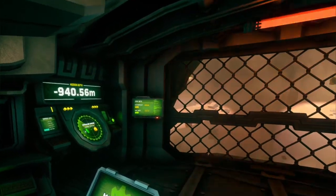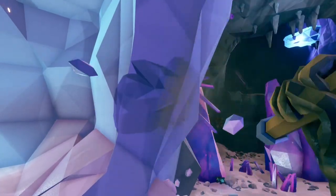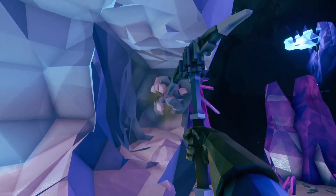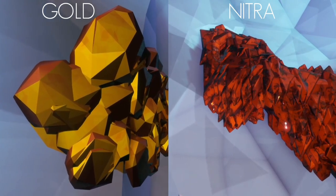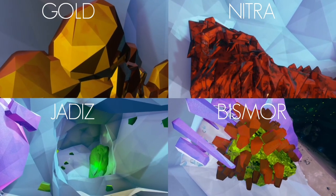Located at depths of 0.9 to 1 km beneath the surface, the rock lining Crystalline Caverns' walls is relatively tough, requiring more swings of a pickaxe compared to the rock of shallower biomes. Despite the rock density, large deposits of gold and nitra can still be found here, as well as an abundance of jades and smaller quantities of bismor.